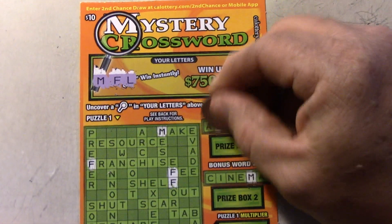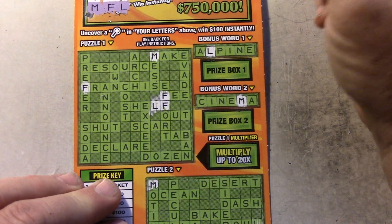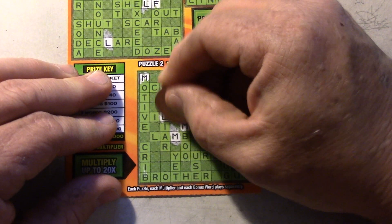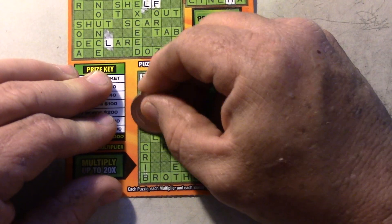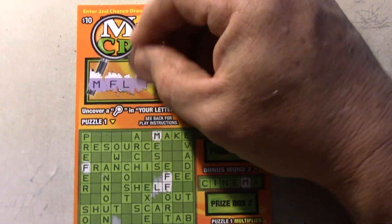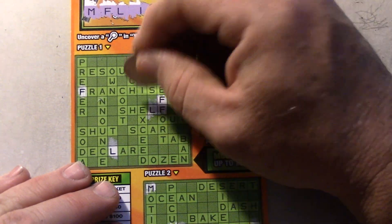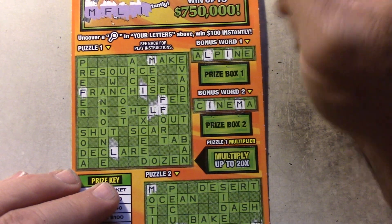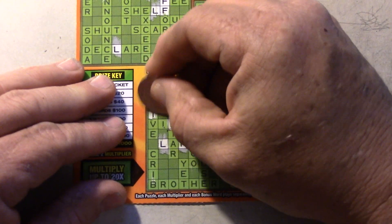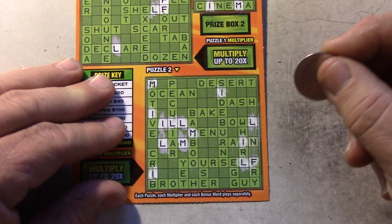Next one is L. We got the L — we got L on Alpine right there. Looking for the L's in the puzzle. We got one right there, one right there. Down at the bottom, we got two in Villa, Bull, Lamb, Yourself. That's it. Next letter is I. We got eyes — one eye right there, an eye right here. So we're looking for the I's now. Franchise — that's the only I up top. At the bottom: one right there, Motive, Villa, Rain, Crib. That's it.